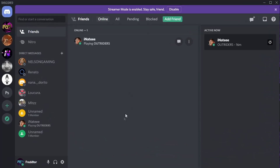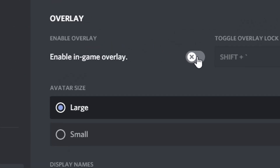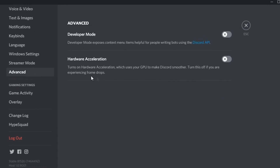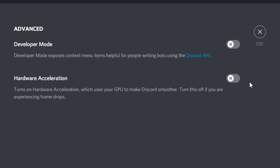For Discord, open settings and on the left select Overlay. Disable the option that says 'Enable in-game overlay.' After that, navigate to Advanced and make sure hardware acceleration is set to off, as this actually uses GPU power to run Discord.